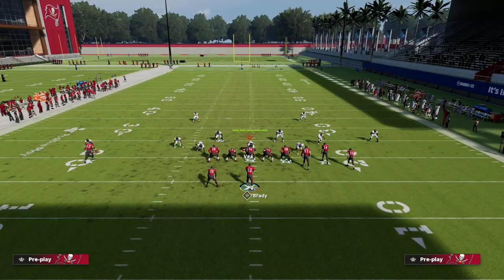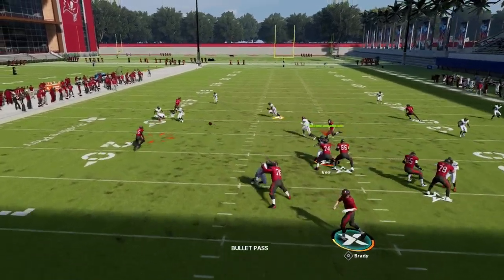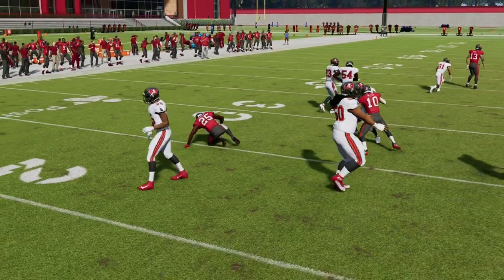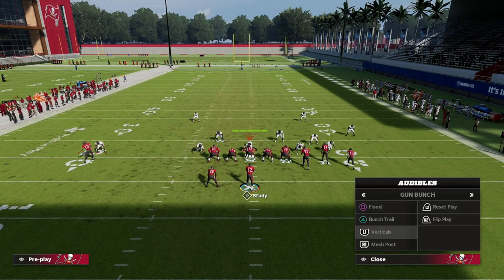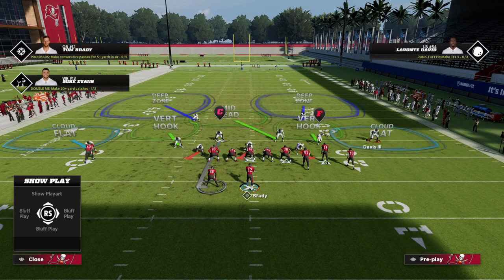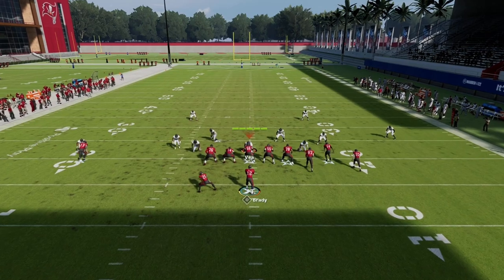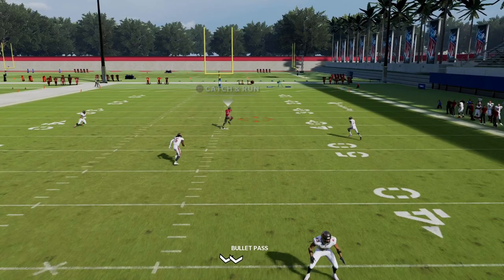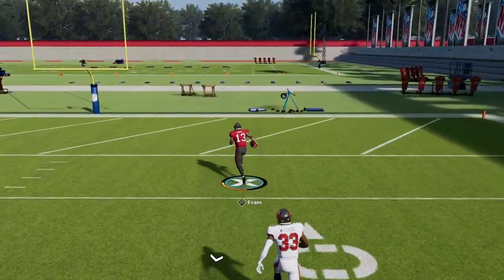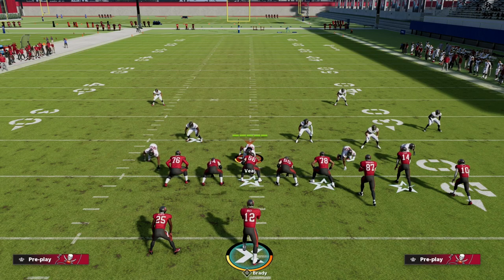Taking one play, one route combo, and learning how it works against every coverage — if the corners bail back I throw the flat and take those yards. Against cover two, if they manually cover the running back and have a really good zone player on the right, watch the post split cover two right up the middle for a one-play touchdown. This has been a momentum concept for a long time. So now I have a route combo that beats cover two, cover three, cover four, and man to man.